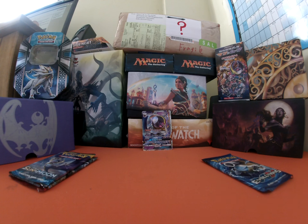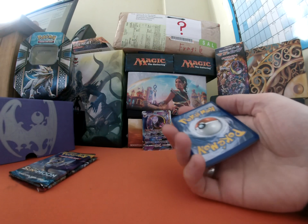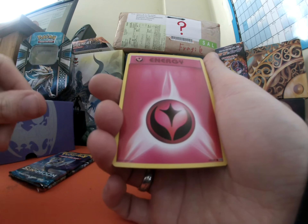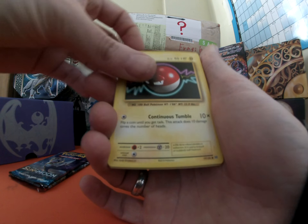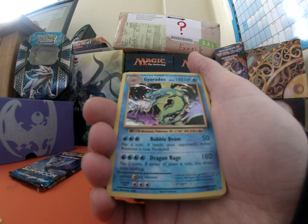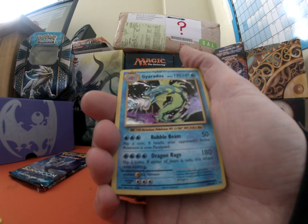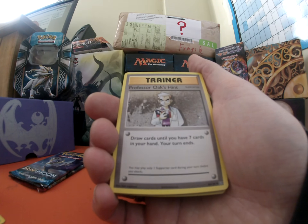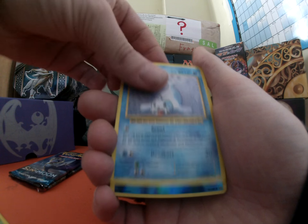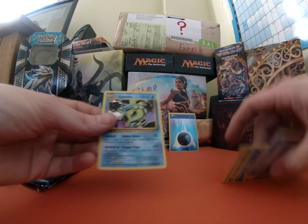Pack number two. What do we have? Fairy Energy, Voltorb, Tangela, Poliwag. Whoa, look at that — Gyarados! Gyarados Holo. Look at that. Professor Oak's Hint, Metapod, Switch, Seel. And a nice shiny energy. We'll pop that one there and pop Gyarados there.